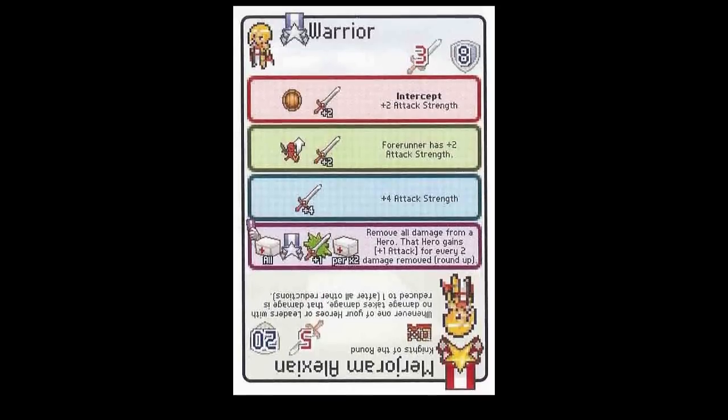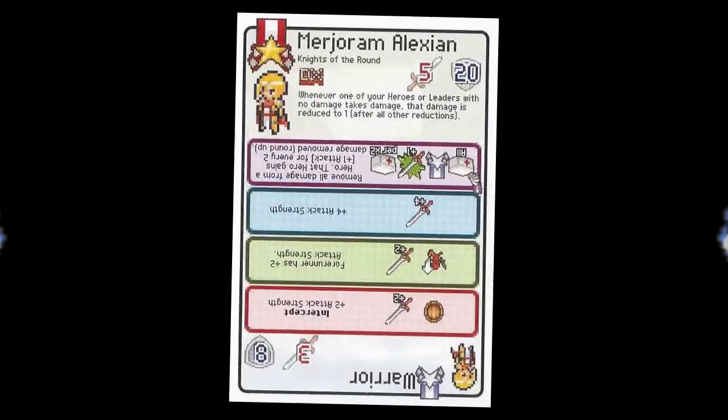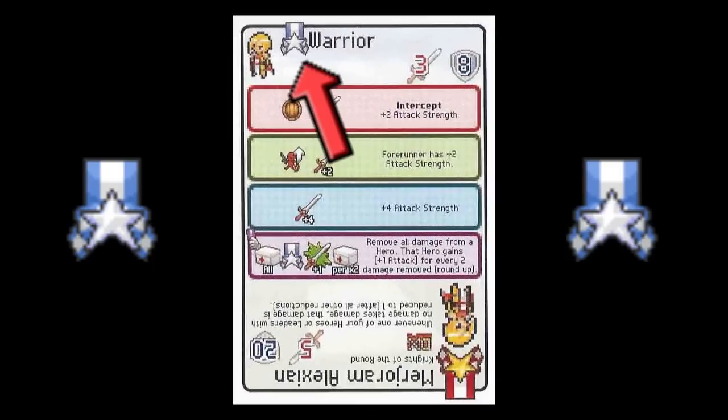Every hero card has several different features. On its leader side, each leader can be denoted by the red leader symbol above the character's sprite. The sword is its attack strength and the shield tells how many life points it has. Other text may state abilities or actions, and there is an expansion symbol to tell you what set it's from. A card is a hero when a blue ribbon is on top. Just like the leader, it has a red sword and a blue shield to show its potential damage and life point total.